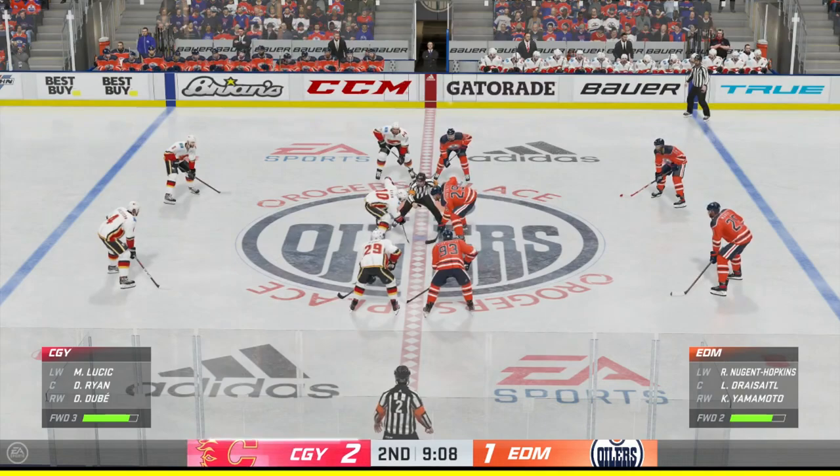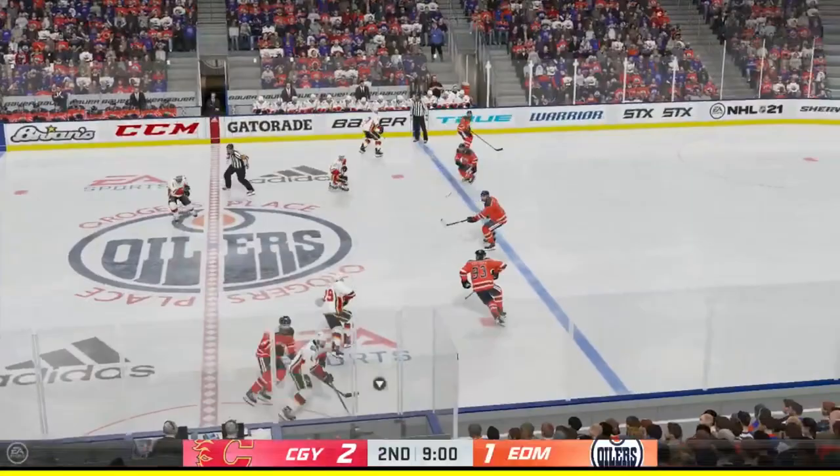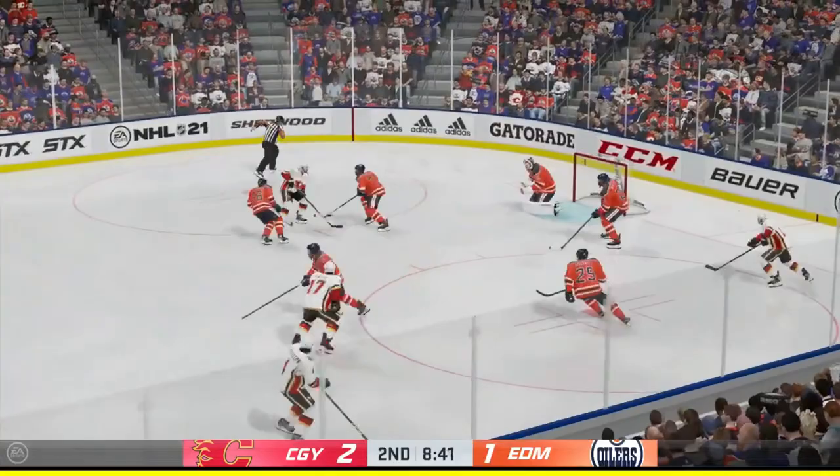Outlet passes are just like in real NHL — if your defensemen aren't good, like Rasmus Ristolainen for Buffalo, you're going to be in a lot of trouble getting the puck out and will likely give it right back to them. That's generally my tips and tricks for the best ways to play this game.